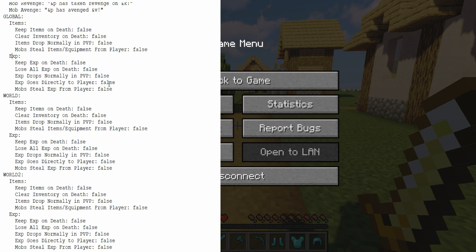XP Goes Directly to Player, if set to true, will bypass dropping an XP orb when a player kills a mob or another player, and instead send the experience straight to the player. Mobs Steal XP from Player works the same as Mobs Steal Items and Equipment, except mobs will also steal your XP. You can get your experience back by killing that mob — or if a mob stole another player's experience, you could gain a whole lot of experience by killing it.